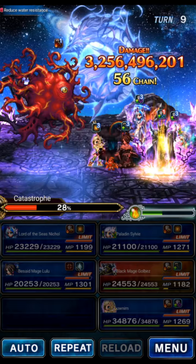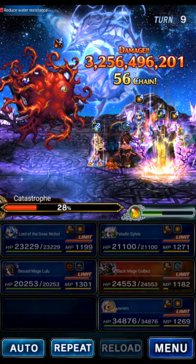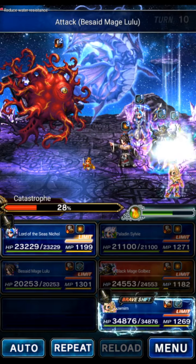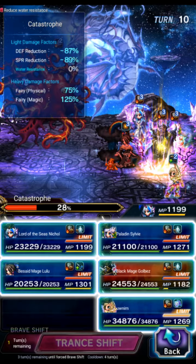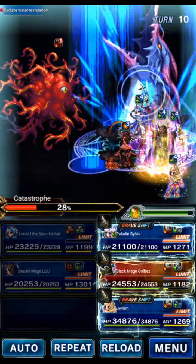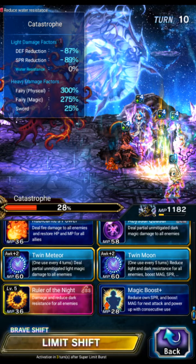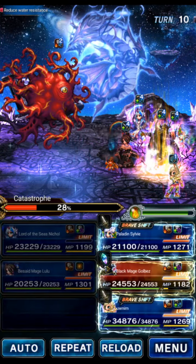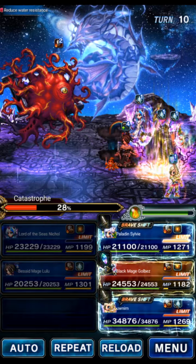If you're doing a strat like this, I recommend you do your big bursting on odd turns. Once we get into phase three — which is below 10% health — every even turn the boss will dispel. Let's reapply the LB with Nicole for more Amplify uptime.